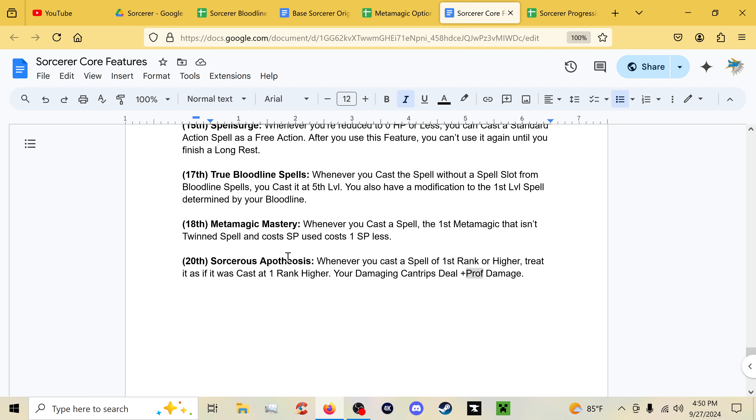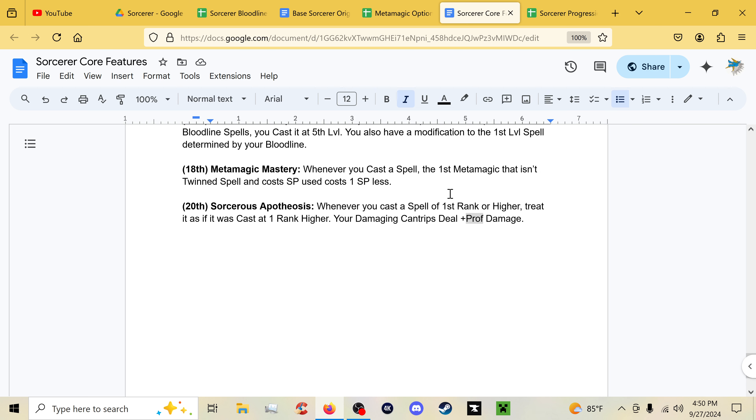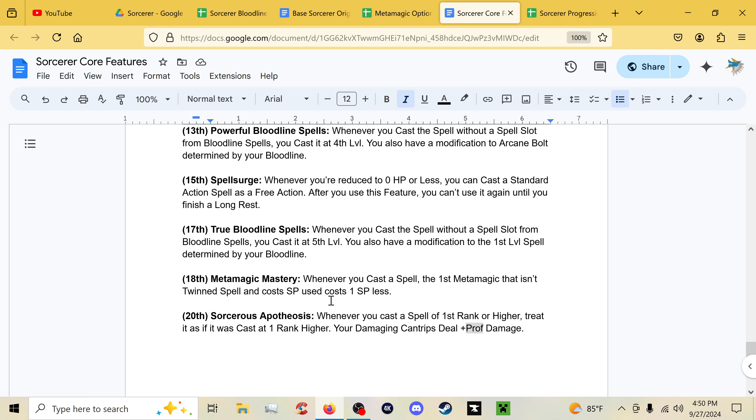Eighteenth level brings Metamagic Mastery: the first metamagic that isn't Twinned Spell costs one fewer sorcery point, so you get even more of a discount on other metamagics. Sorcerer's Apotheosis at twentieth means whenever you cast a spell of first rank or higher, treat it as if cast one rank higher, and your damaging cantrips deal additional damage equal to your proficiency bonus. Basically, all your spells are always upcast even higher. You just go crazy with spells.